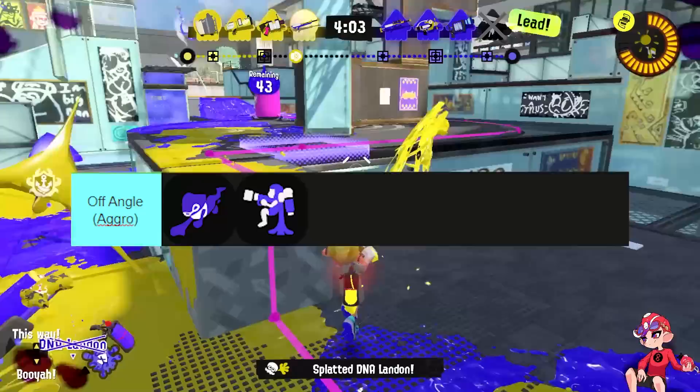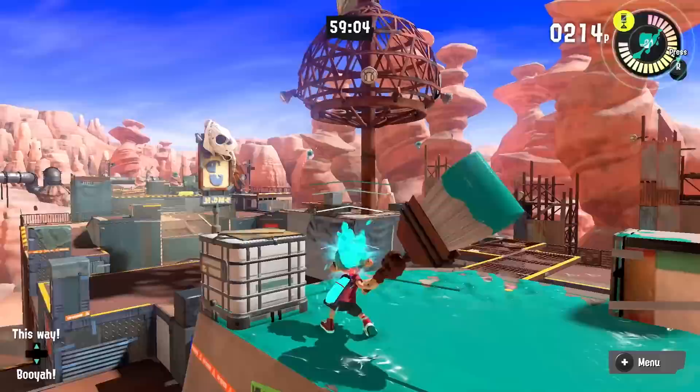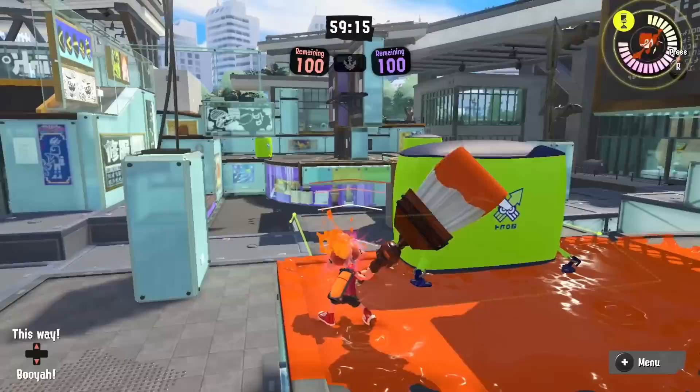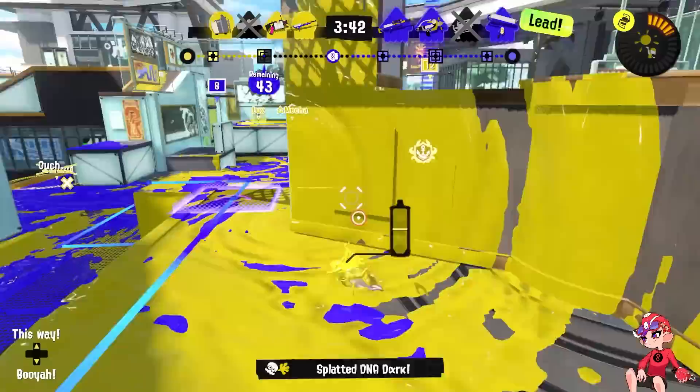Finally are off-angle aggressive specials: the Zipcaster and Inkjet. These are still primarily selfish aggressive specials, but they provide entirely different utility — the angles and positions you can push are entirely different. For example, on Turf War Scorch Gorge, if you don't want to push through the grates, most other specials can't do much, but both of these can create entirely new approach options. In some cases you can even reach completely inaccessible areas. Inkjet is better for higher-up areas and pressuring people at a distance, while Zipcaster is usually better for getting up close. The movement options these specials provide should not be underestimated.